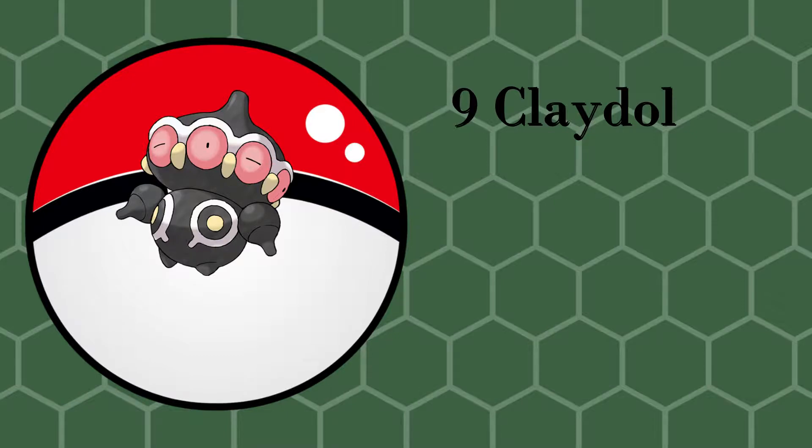Number 9: Claydol. Claydol is number 9 mainly because I just like the design — it looks cool. When it comes to ancient history I really like that stuff, and Claydol definitely speaks to ancient history. It's actually based on ancient pottery and dolls. As a Pokemon it has good defense and special defense, though it does have six weaknesses, so I'm not entirely sure about that.